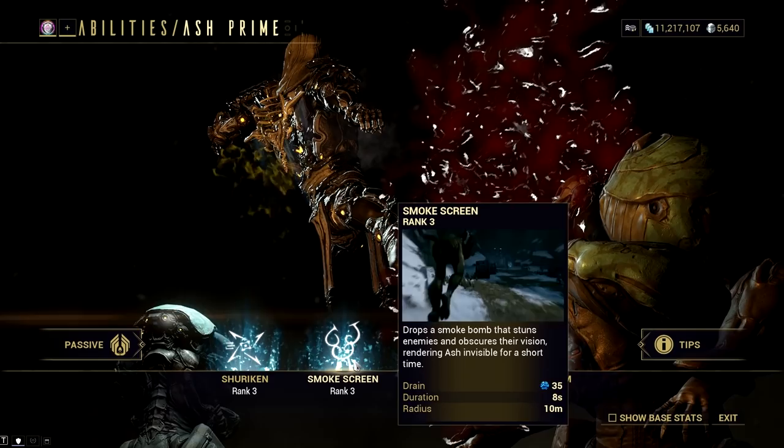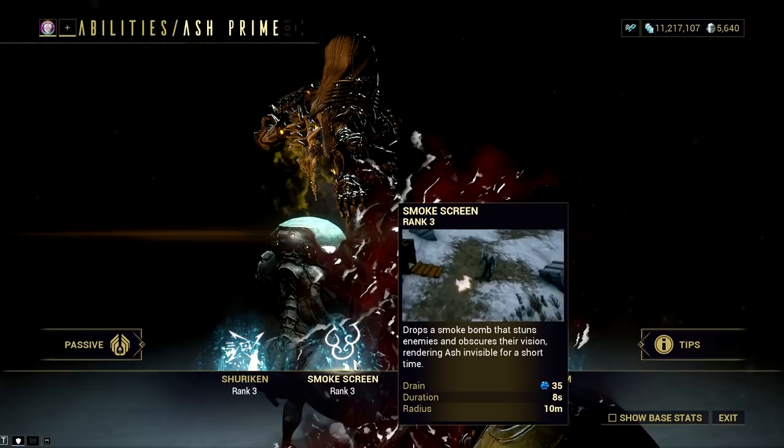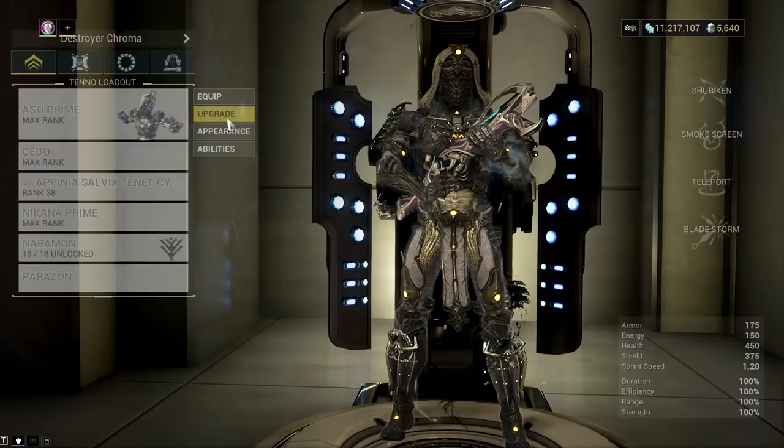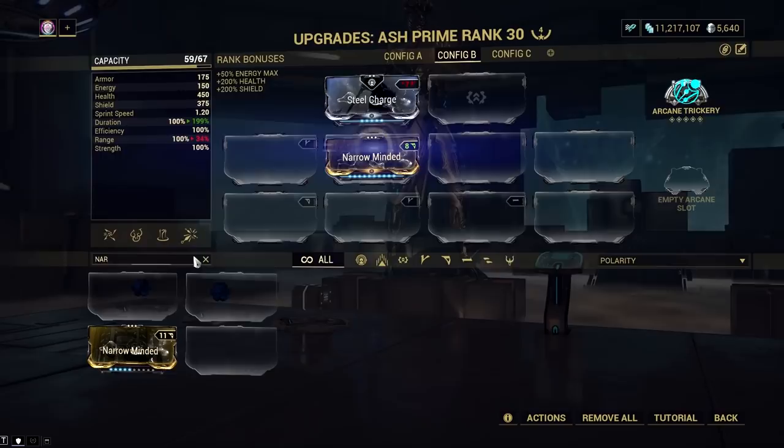The invisibility is affected by duration while the stagger effect is affected by range mods, but the stagger duration is not affected by any mods. When I say that his Smoke Screen gives you short invisibility, I'm being concrete — Ash's invisibility is the shortest in the game.